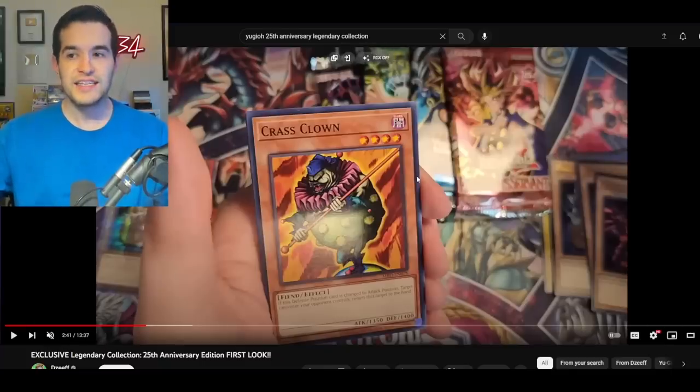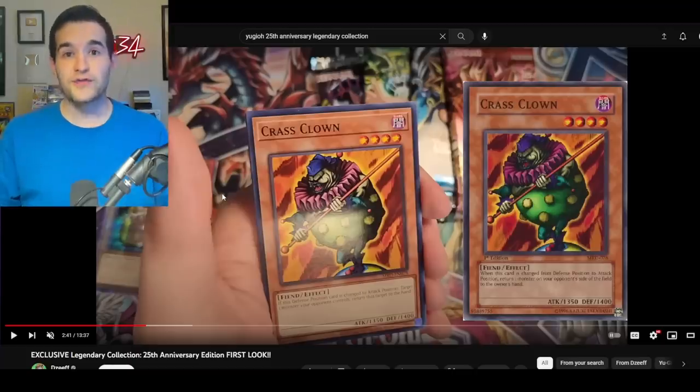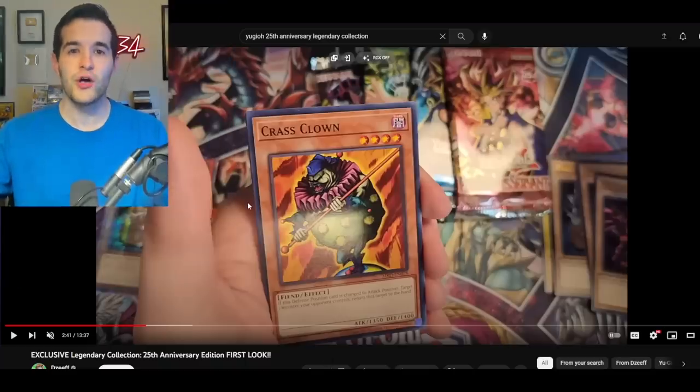I really thought we already knew everything about this set, except for whether it would have the 25th Anniversary logo on the cards. So here we have a DZEF opening. DZEF has a card from Metal Raiders. There's a few things we can gather from this card — it looks a little different. Doesn't really look like an old school Metal Raiders card. We know there's been tons of prints: Metal Raiders First Ed, Unlimited 2002, 2003, 2004 with the EN, Forbidden Legacy, Master Collection 1, Legendary Collection 1 from 2010, the Game Board Edition in 2013, and the Game Board Edition rerun in 2018. And now we have this new version.